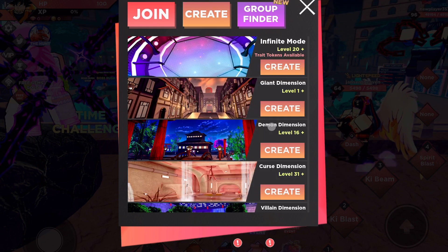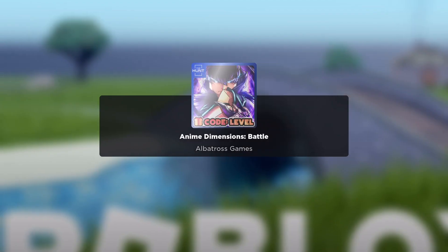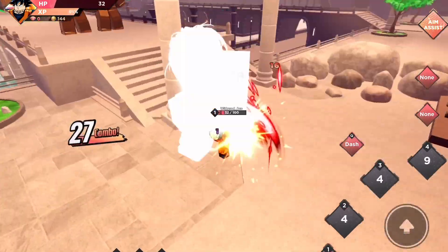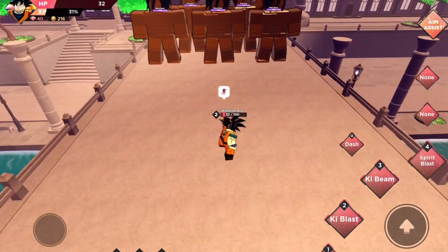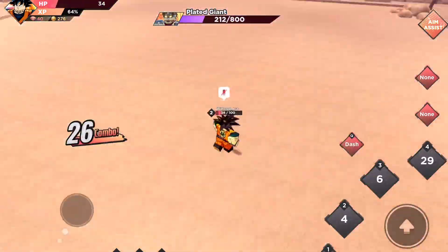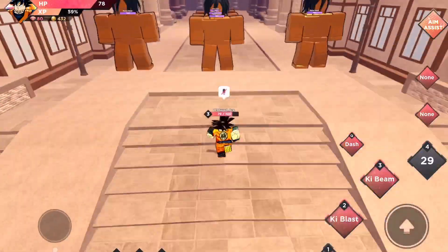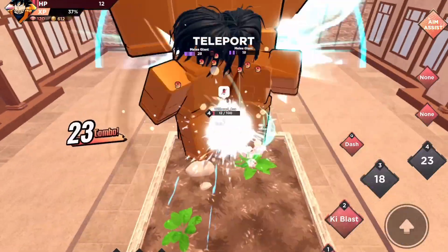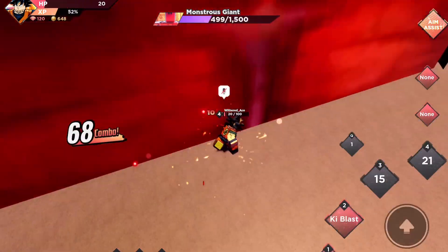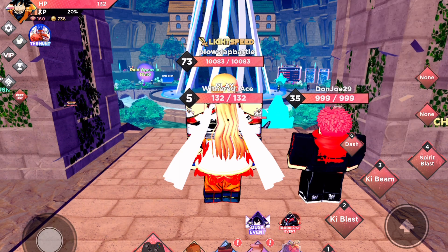We're going to be in Anime Dimensions for the next one. You want to follow what I did and create a server on Giant Dimension, easy difficulty, then create it and start it. The way you get the badge for Anime Dimensions is you basically need to complete this little map or dimension twice. So complete this dimension once, do it again, then you're free to get the badge. I'll skip to when I'm done in the dimension.